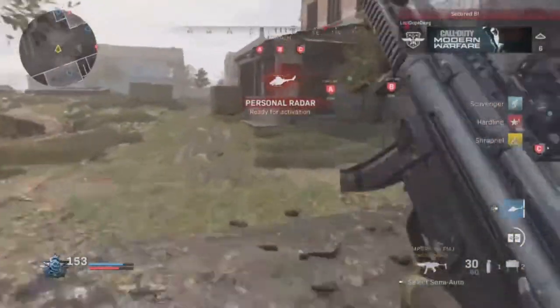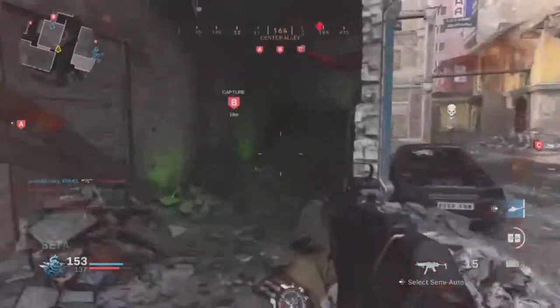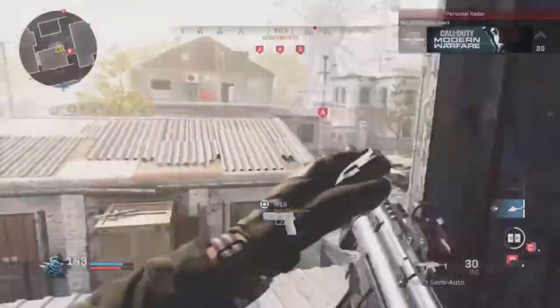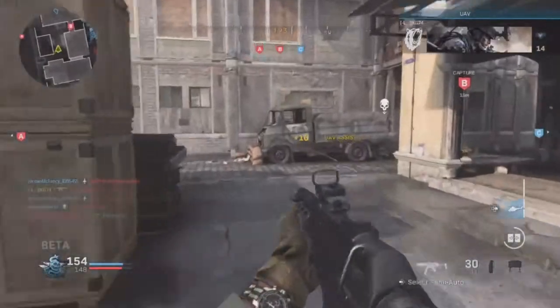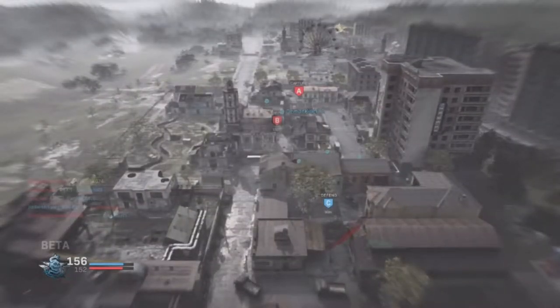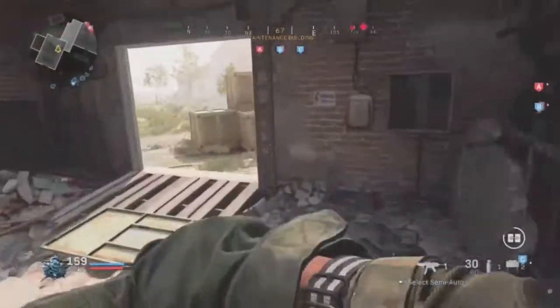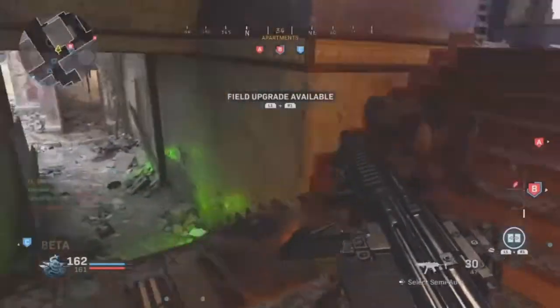The mini map bothered me the most. In the early access version there was no mini map at all, which caters to campers massively. Whoever made that decision should be fired — you don't break tradition like that. They put the mini map back in the open beta, but now enemies don't appear on it when they shoot, which is a broken feature. Don't mess with tradition — this is how you kill a game, just look at Call of Duty Ghosts. Return the mini map to its standard version.